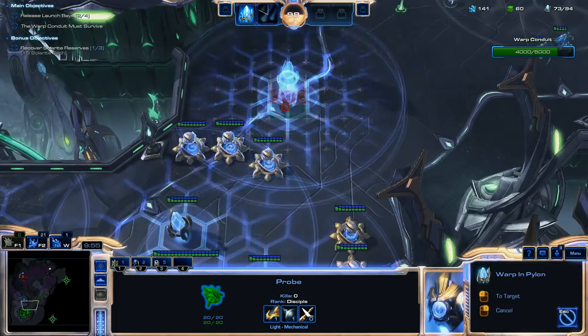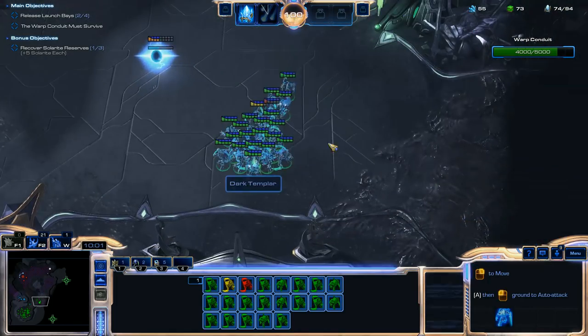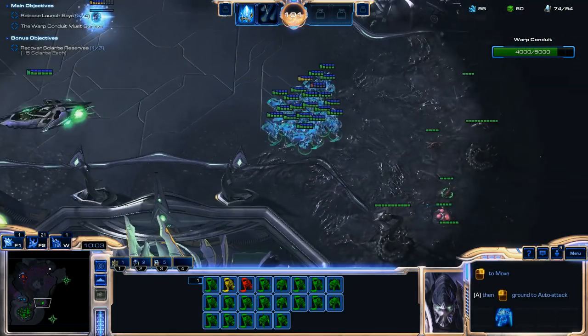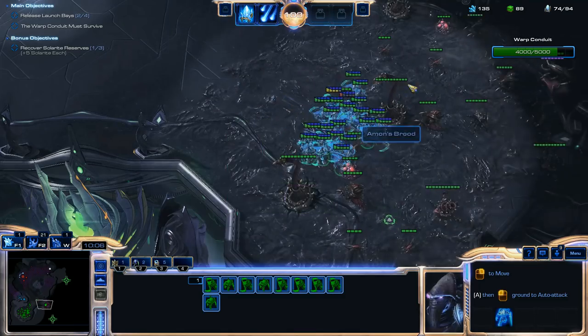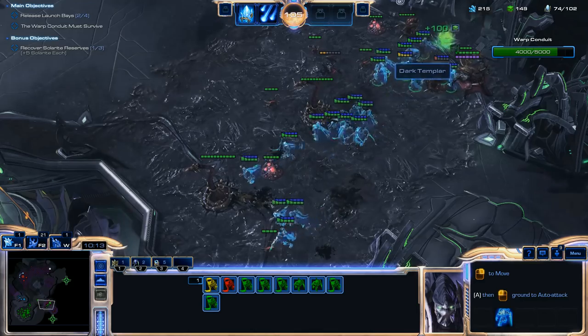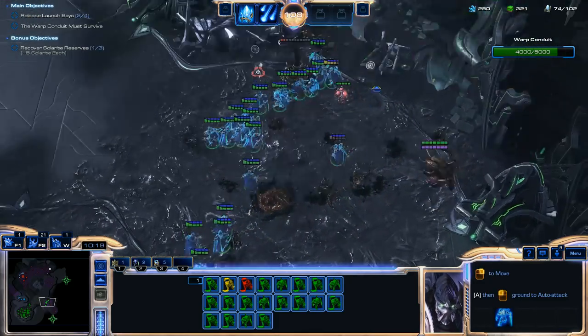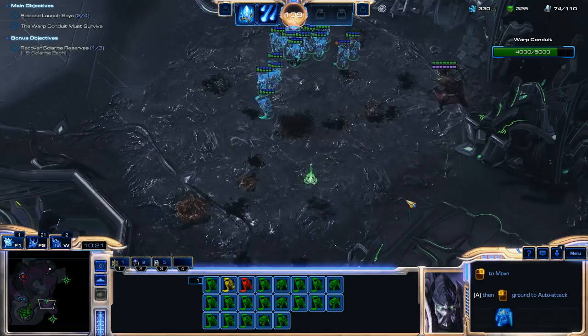I'm looking at about 15 to 20 Dark Templars here, and I'm going to be able to start destroying stuff very rapidly. I still have 4,000 hit points left on my Warp Conduit, so that's turning out very well. I split my units in half, took out both of those Spore Crawlers pretty much instantly, and I just killed all of these units here.